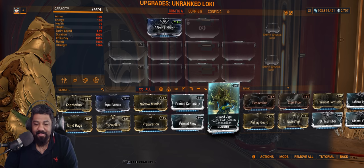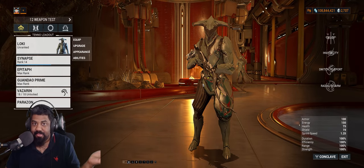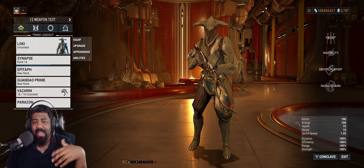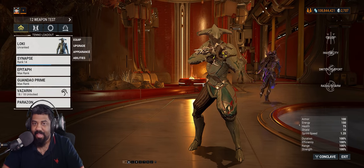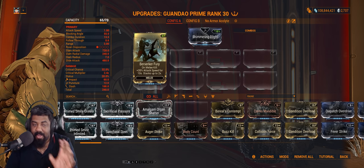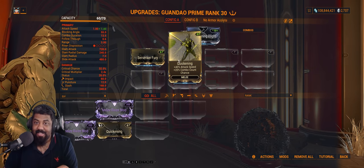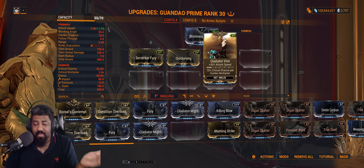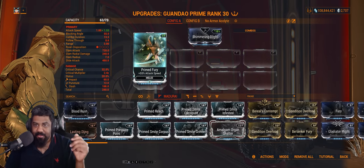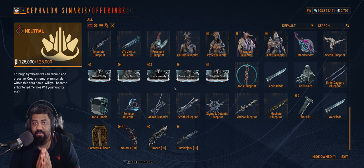As for Prime Fury, attack speed is quite broad — you have a lot of attack speed sources already. Harrow's second ability, Volt's second, Wisp's Mote, Valkyr's Warcry all give attack speed. There are also arcanes like Arcane Strike, and Berserker's Fury gives far more attack speed than Prime Fury. Quickening gives attack speed and combo chance, and Gladiator Vice gives a smaller boost but adds crit chance. So Prime Fury is good to have but absolutely not a must-have.